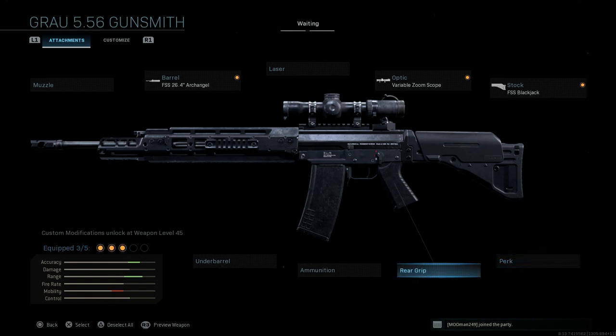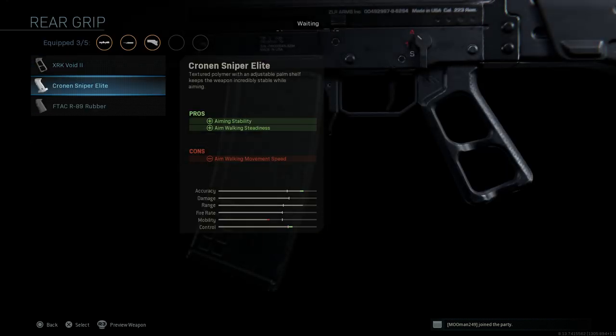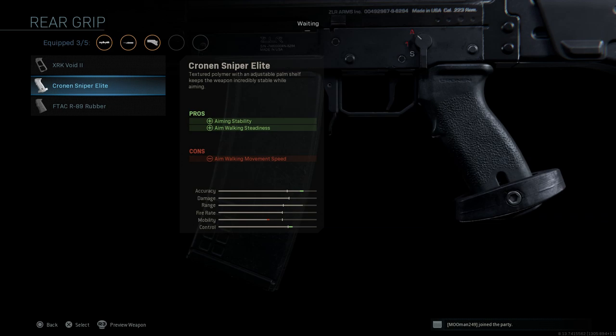We're going to skip the perk and go right to the rear grip. We want the Cronin Sniper Elite grip. This assists with aiming stability as well as aim walking steadiness. The cons are aim walking movement speed. This is going to help with our aiming stability and aim walking steadiness for holding ADS at long range, especially using this as a Sniper variation — it helps with sway.